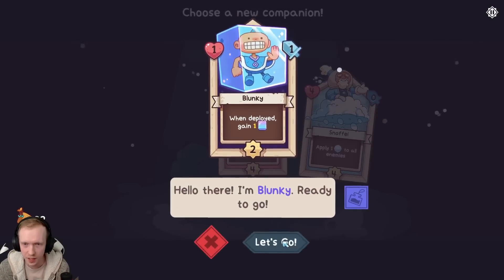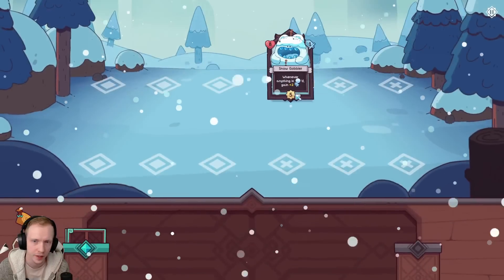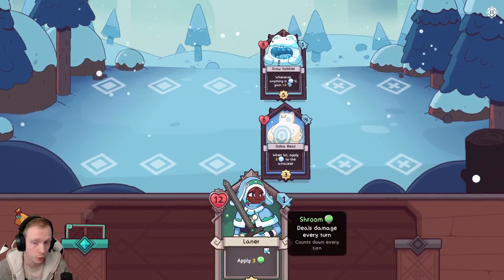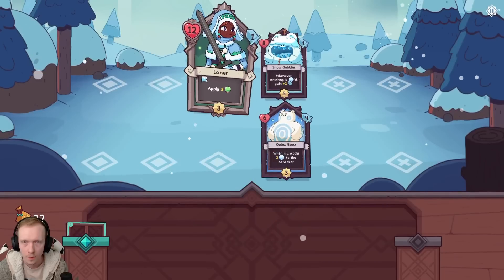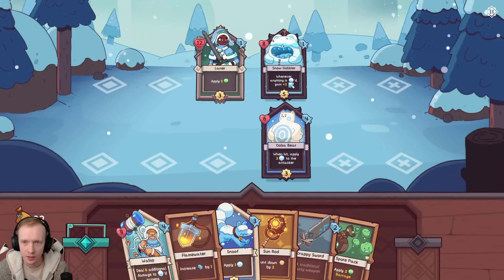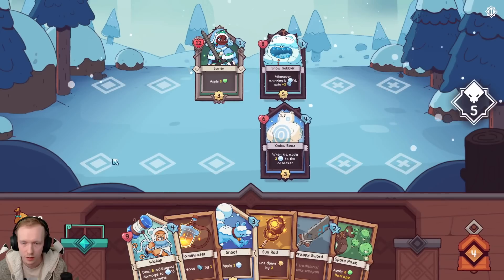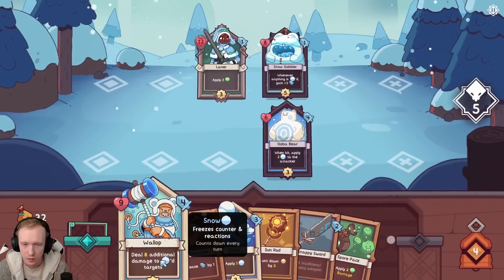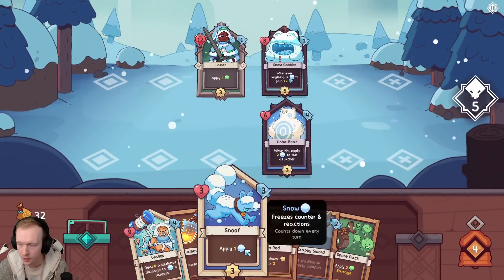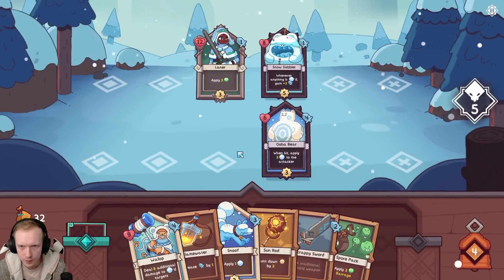I think this guy is kind of just OP. You can throw your allies back into the deck - they'll get healed for like five health every time, and then you can redraw them and play them again. Whenever anything is snowed, gain plus two attack. When hit, apply two snowed to the attacker. Who do I want to bring out first here? I think it's Snuffy.